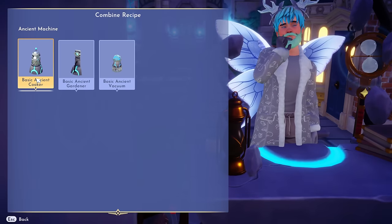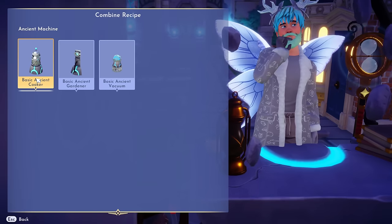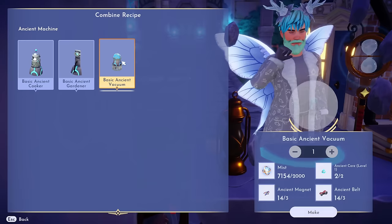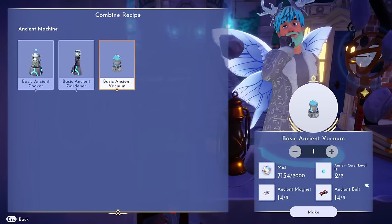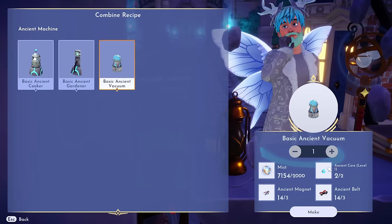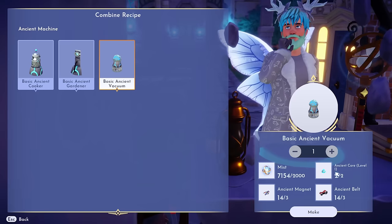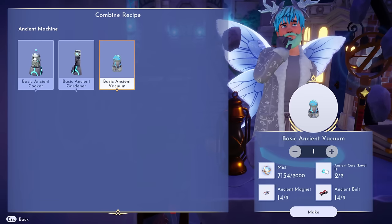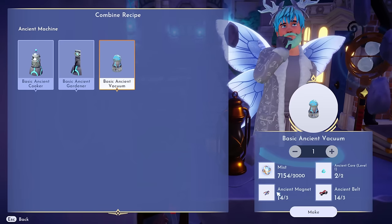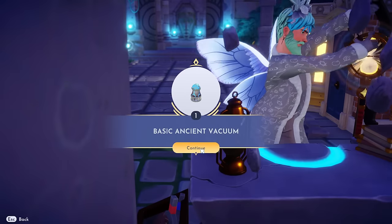So we have the basic ancient cooker, which will let you auto cook stuff - I have a video on that I just made, so the link to that will be down below. And we also have the ancient gardener, but today we're going to make the basic ancient vacuum. It's going to cost you 2,000 mist and two ancient cores. These are actually very rare to get - you only get them through treasures after you upgrade your hourglass to rank one. And then you need three ancient magnets and three belts, which are also treasures you can find around the valley.